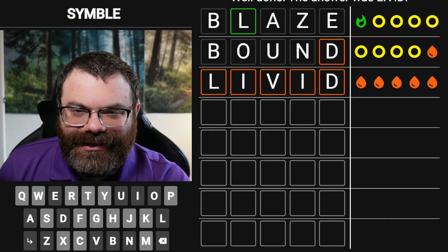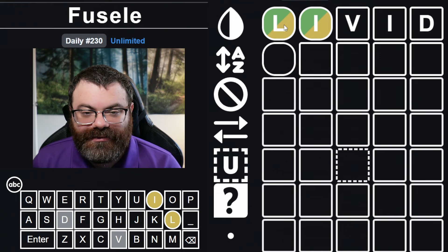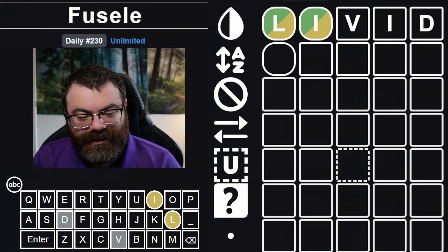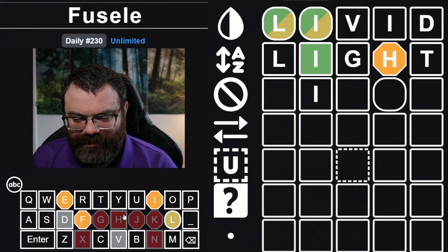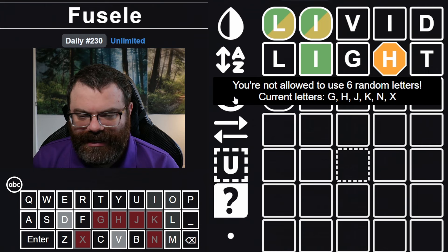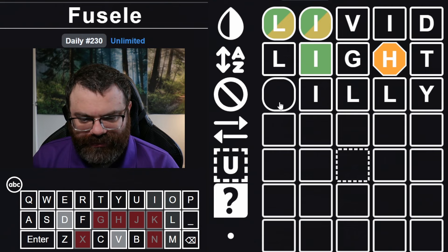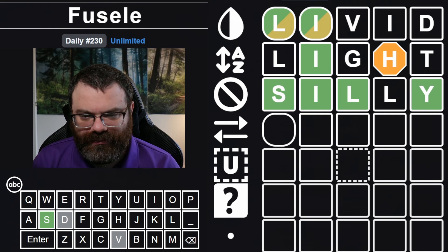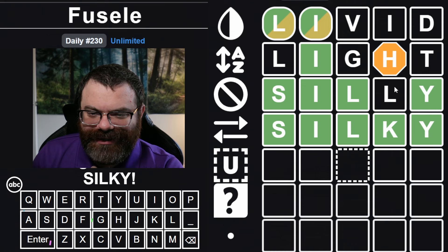Let's do the fusel, and we're starting with livid for some reason. There's one I and there's an L somewhere. This clue doesn't give us whether they're green or yellow, just that they would be green or yellow. We could just start with LI again — we could do light. It told us the I is in place, the L is somewhere else, and this is near H, which could be L because L is within three of H. So I think this could be an L for sure. We could do an illy trap word — like silly. Silky! The L wasn't here strangely, even though the H turned orange because it was K. Nice. Good solve.